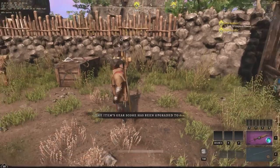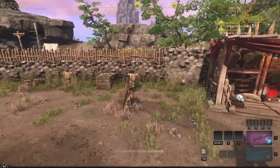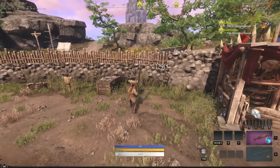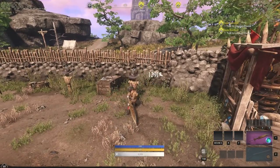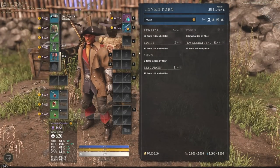Now you can see we're at 620 gear score. We're going to take a smack at the dummy — we're doing about 1291 on light attacks, and when we crit we're looking at 1614, which is a nice little crit damage. 1291 is the new light attack at 620.